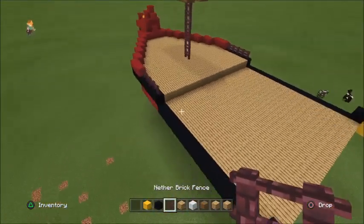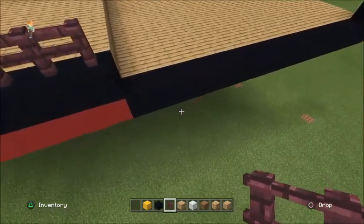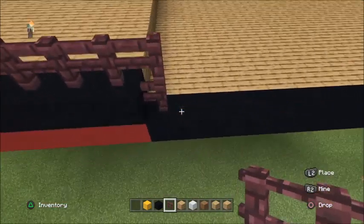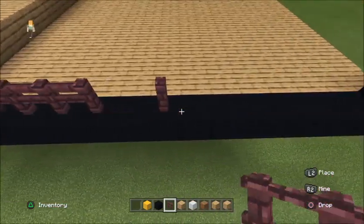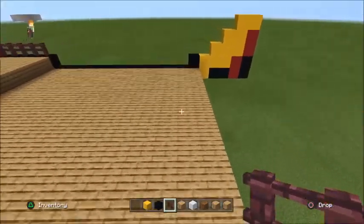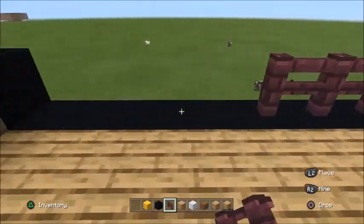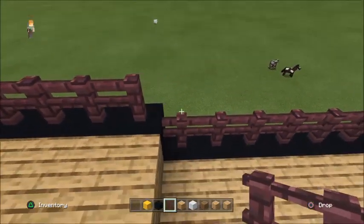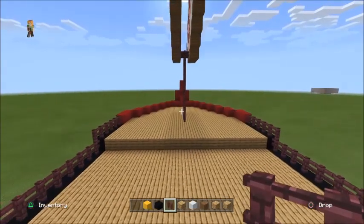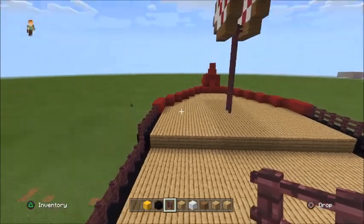What you guys want to do is get your nether bricks. From this black point here, put two up and just go all the way across with your nether railing — the rails. Do the same on this side guys. Let's just fill this in, and once you do that, that's the front area of the boat done. So that's the first area done.